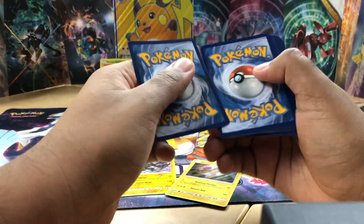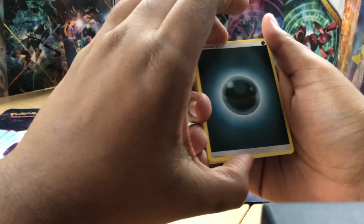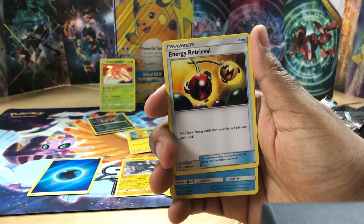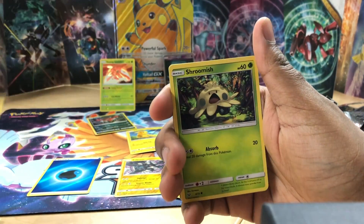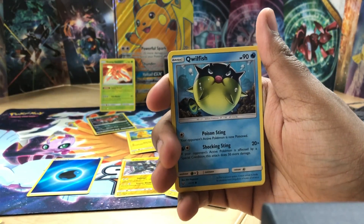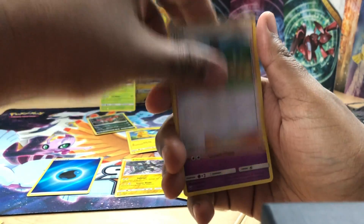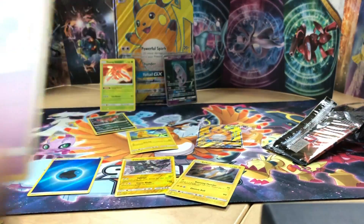One, two, three, four. Dark energy, Scrafty, Energy Retrieval, Floatzel, Jynx, Shroomish, Minun, Qwilfish, Zorua - a reverse holo and the rare, Latios. Very cool. Okay, let me recap for the video.